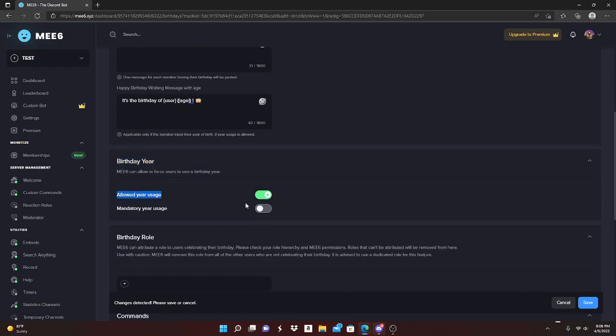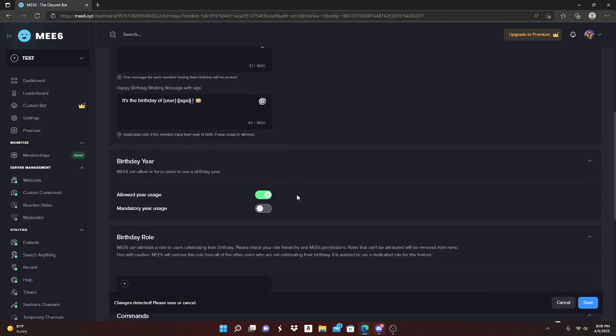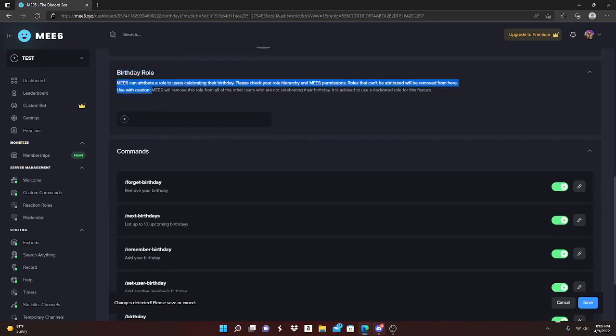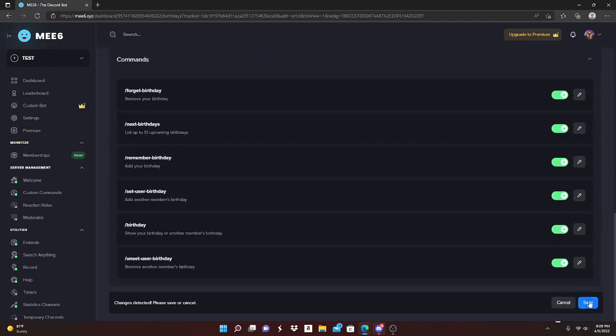For 'Birthday Year,' you want to click 'Allow Year Usage' — this means if the person is still in the server, the bot will repeat the birthday message every year. If you don't want that, click 'Mandatory Year Usage.' Next is the 'Birthday Role' — MEE6 can assign a role to celebrate birthdays. Select the birthday role we made earlier. They'll get that role and whatever perks you assigned for the day they receive the message.